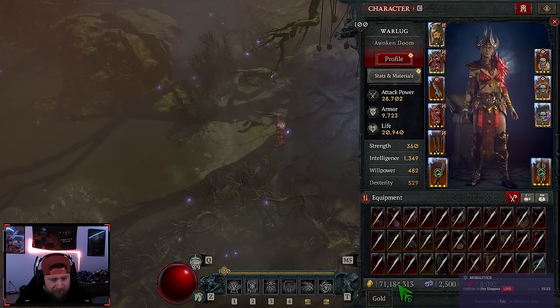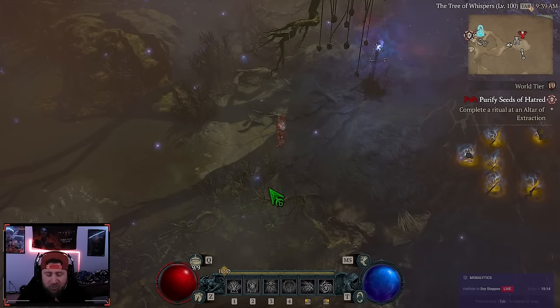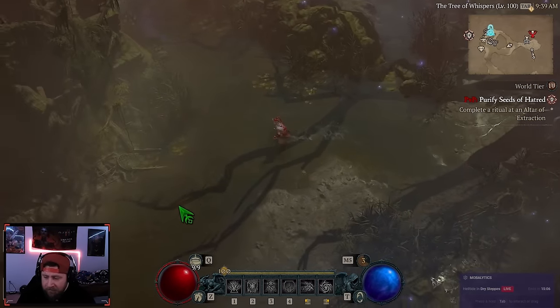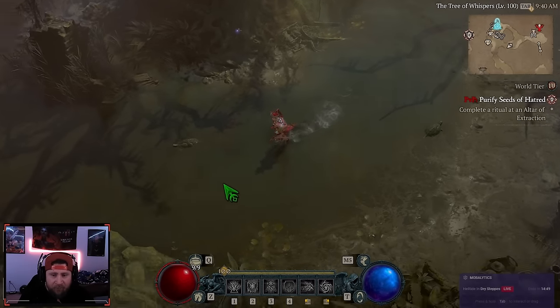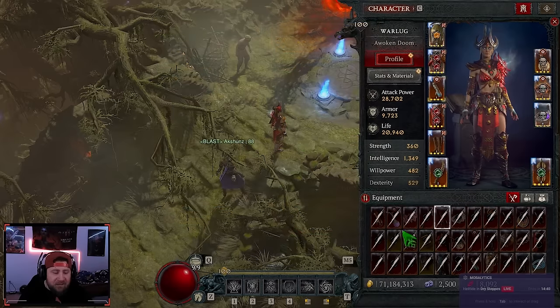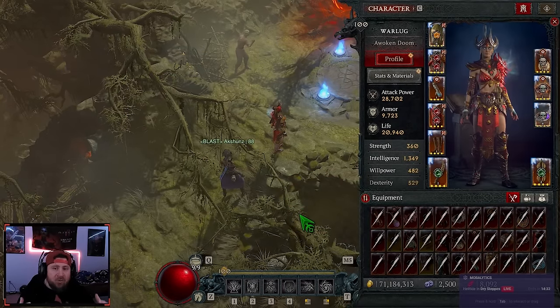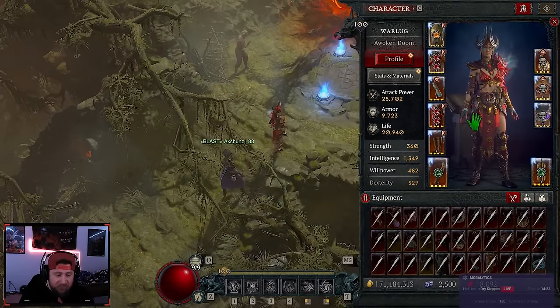I still think Tree of Whispers is good, I just wish it was more definitive — it seems random how much you get. Let me know in the comments how your turn-ins have been. Next on the list is selling. As I said, Tree of Whispers is anywhere from 3 to 11 million and completely random, but selling is probably the most consistent way to get gold. The biggest change is that our inventory isn't filling up as much anymore since we're not picking up yellows like before.